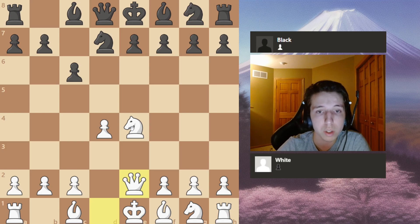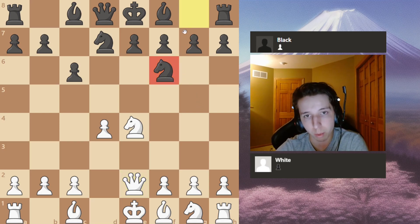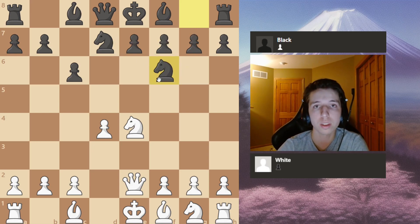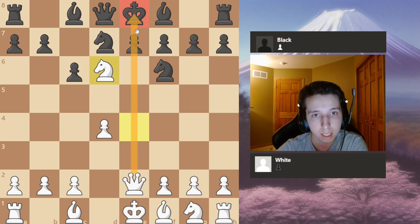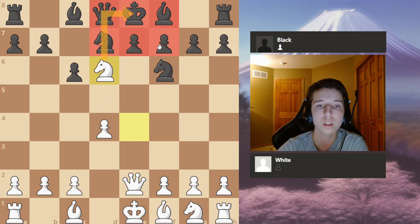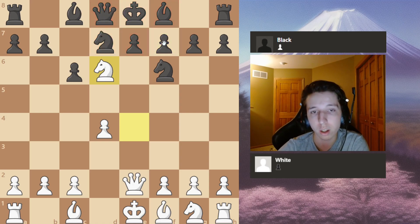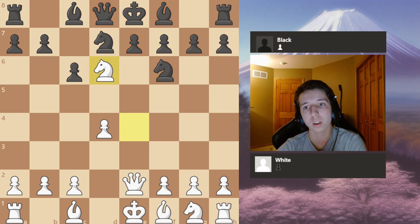If the opponent plays knight g to f6 — most importantly knight g to f6, not knight d to f6, which is completely fine — there is a very cool tactic: knight to d6 checkmate. The reason this is checkmate is because there is a pin to the king on the pawn which stops it from recapturing the knight, and there are no squares for the king to run to since all surrounding pieces are covered by its own pieces. It's a smothered mate.